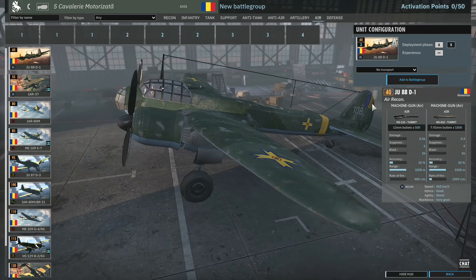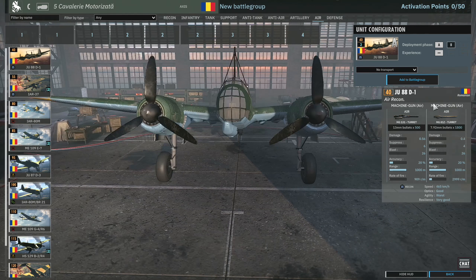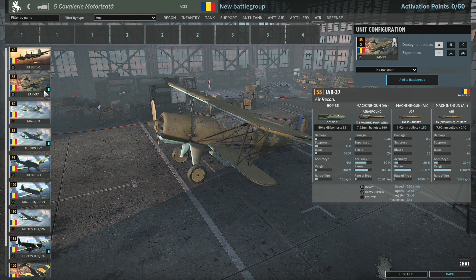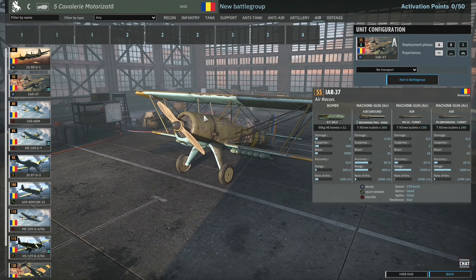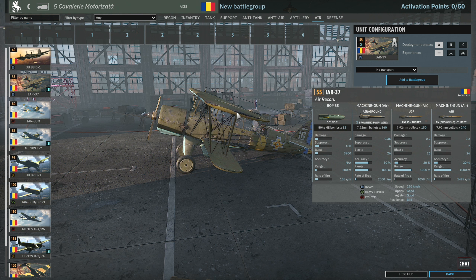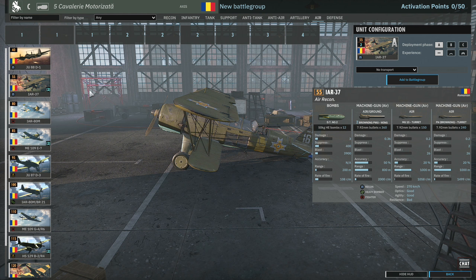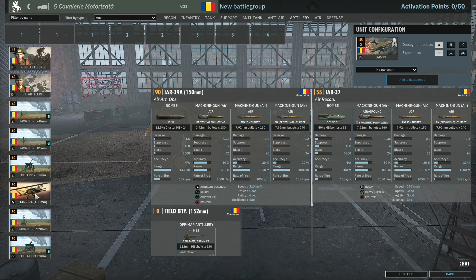Moving to the Air tab, there's a lot of new stuff to go through. The JU88D1 is a standard recon plane with Romanian camo at 40 points and 465km/h speed. The IAR-37 is a recon biplane with twelve 50kg bombs at 270km/h — reasonably quick for a biplane. It's a similar model to the IAR-39A artillery plane, with forward-facing guns but you wouldn't want to dogfight with it — more useful for early game bombing cheese on convoys.